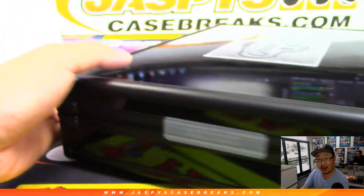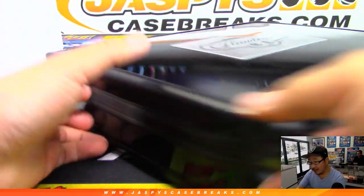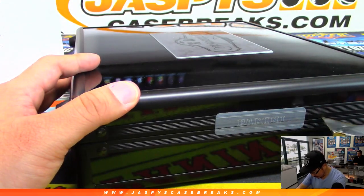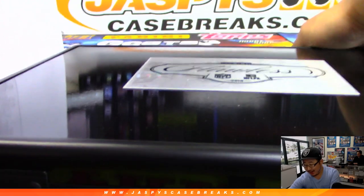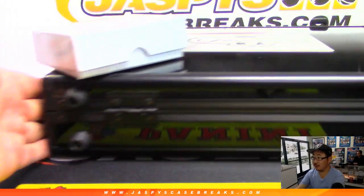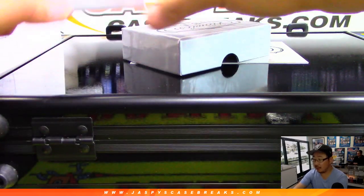Robert G, what's going on - it has been a little bit, how are you? Yeah, we've got plenty of Flawless in the store. This is a classic scared money don't make money kind of break - high risk, high reward. All right, let's grab the box and do the encased cards last - let's get the cards in the box going first.